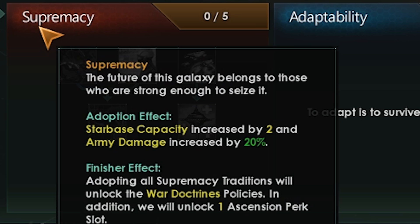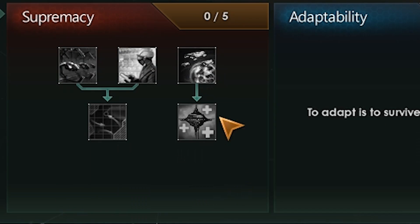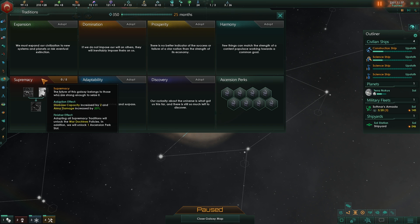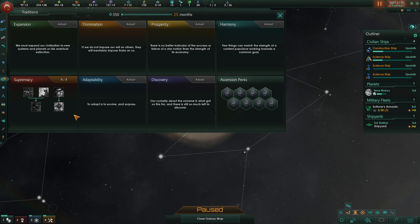We're opening up with Supremacy traditions. We'll get a bunch of cool bonuses out of that, including additional fire rate and orbital bombardment damage — that's going to be important later. We also get access to war doctrines, a reduction in ship build cost, and build speed increases. Overall, our army is going to be pretty strong, and that's pretty much what we want.